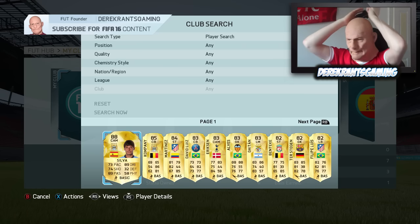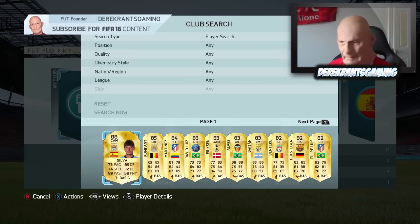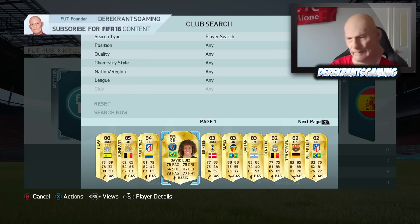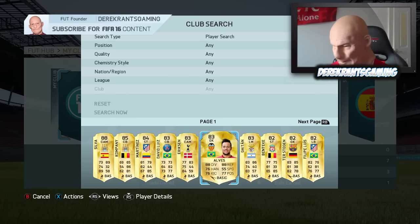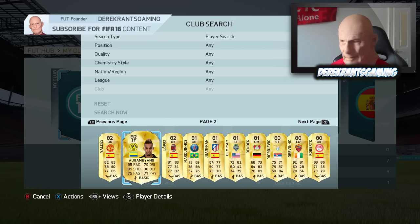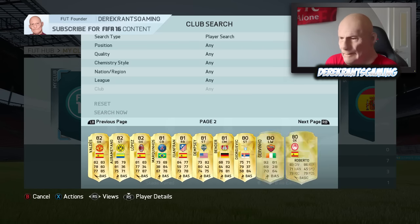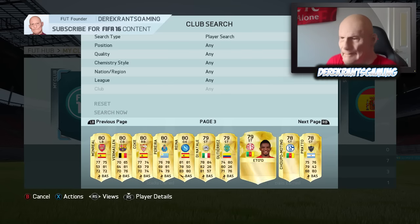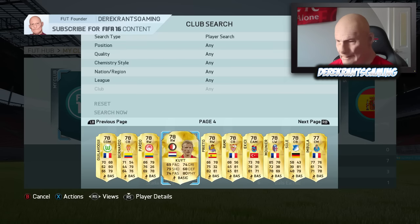Oh my God, I got so excited. We did get an 88 rated, but it's only David Silva. It's a decent pull, don't get me wrong. And Vincent Kupfer is decent, Martinez is decent, David Luiz, Eriksen — they're both decent as well. We got Ter Stegen, who is a transfer rumour for Liverpool I've seen today. Felipe Luiz is decent, Aubameyang is very good actually. We've got a few decent players in there boys, but it's so disappointing when you don't see at least an in-form from these 50k packs.